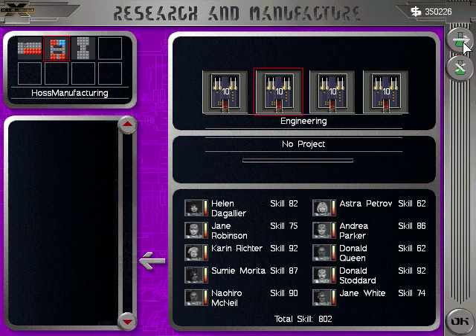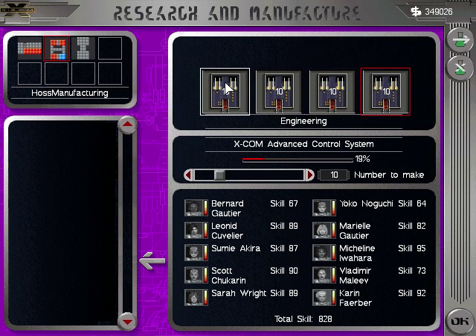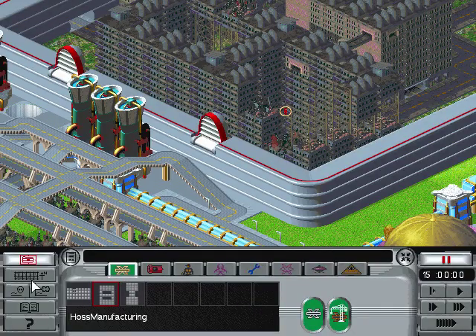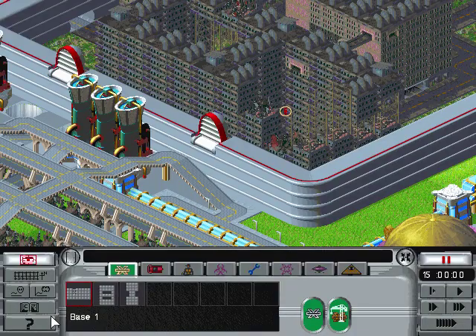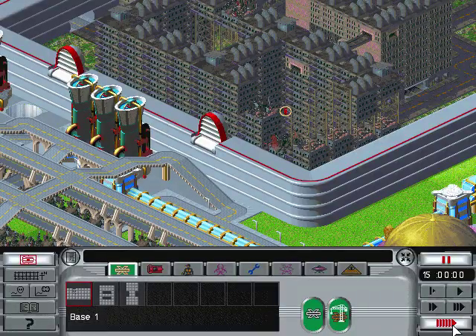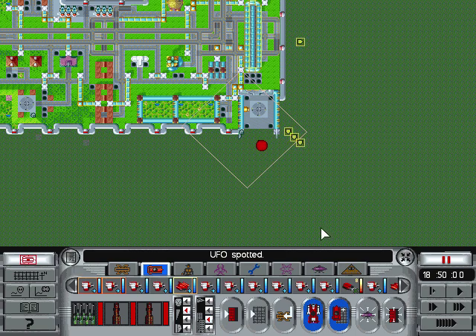Stasis field bombs done. Might as well keep making more — you've got 10 being made, I may just bring that down to three. I'm not going to have that many control systems, so I may need to go ahead and buy these medium ones and then the little ones just to fill up my spaces. I need to get six more of those. UFO spotted — this may not be a good thing for this guy here because he came in right on top of this group.